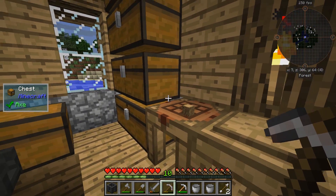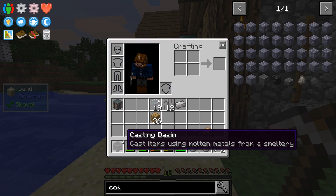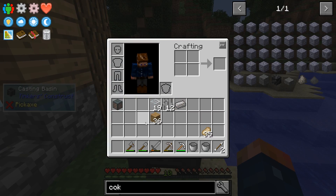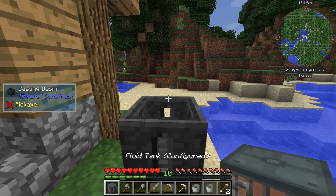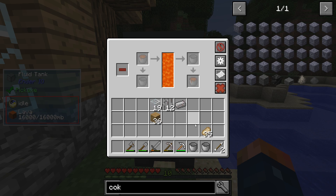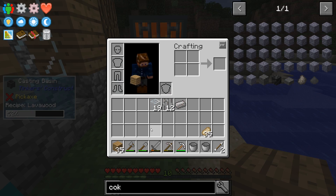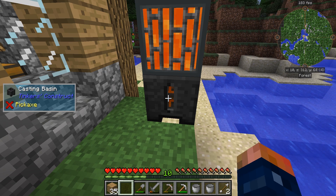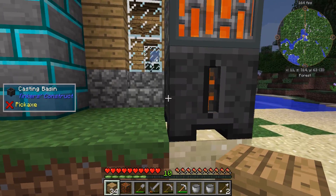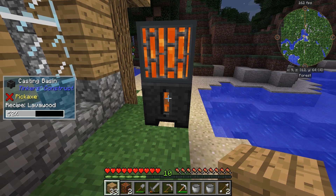That should work — it holds its contents, that's fine. Let's set this up outside temporarily so we can get this working. You set the fluid tank here, place the fluid on top, configure it to push down below, and it should push the items in. As you can see, it filled up and it's turning the logs into the lava wood we need — how cool is that! If we had hoppers we could feed one in on this side and one to export on the other side, but for now we have to do it by hand.